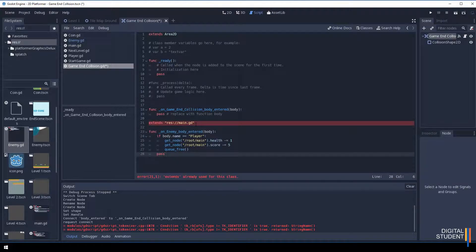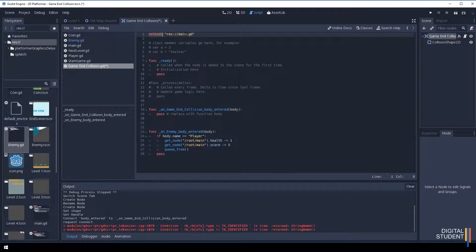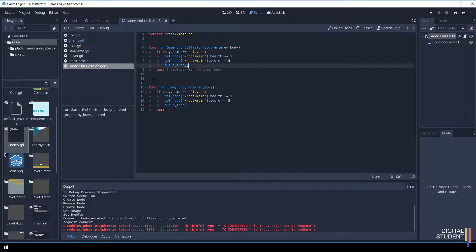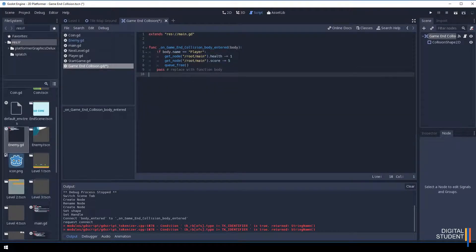Now let's paste in the relevant code. We're going to link to our main scene and can get rid of code we don't need. Copy the core collision logic and paste it in. When the player hits this collision, we want it to end the game — so I'll set it to minus three health points. You can keep the score line or remove it; I'm going to leave it so the score gets minus five as well. These two lines won't visibly do anything but keeping them is fine — it stays consistent. Save all scenes.